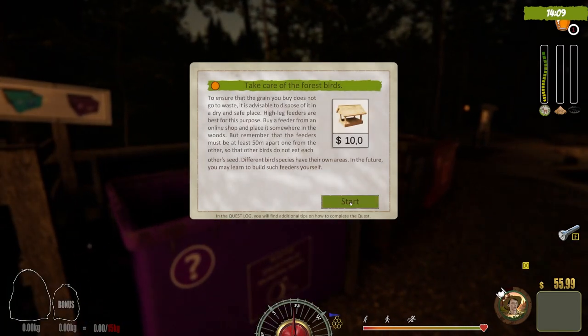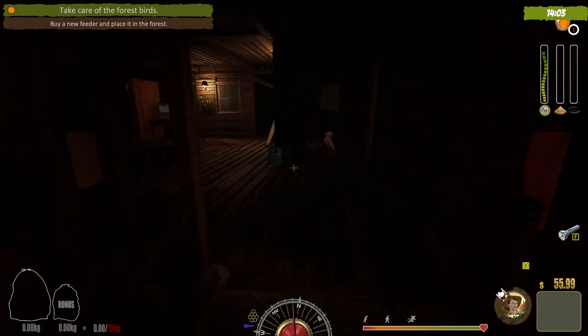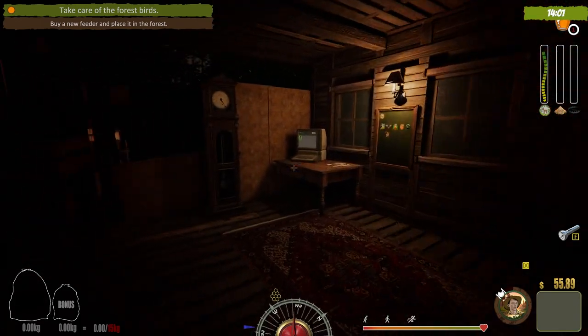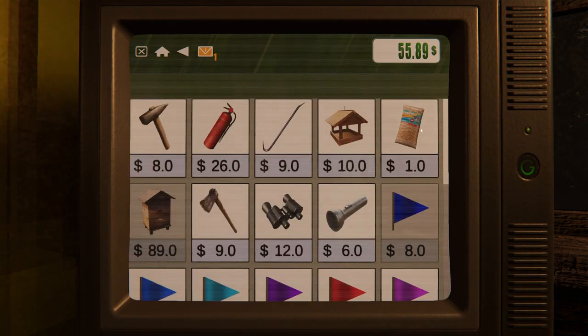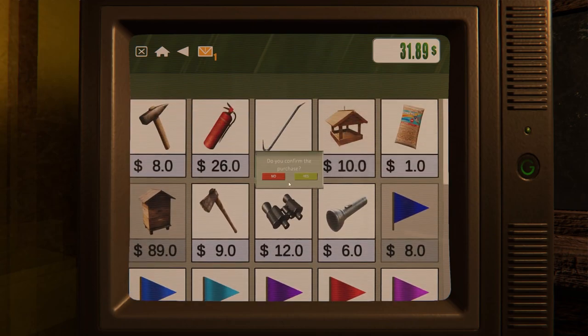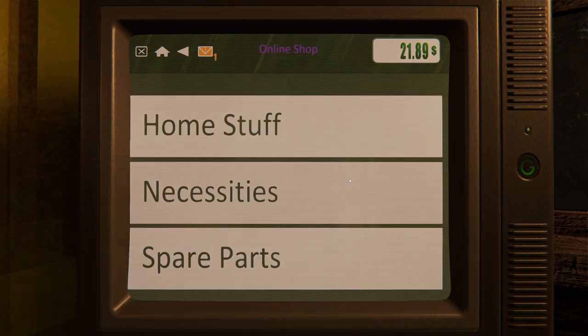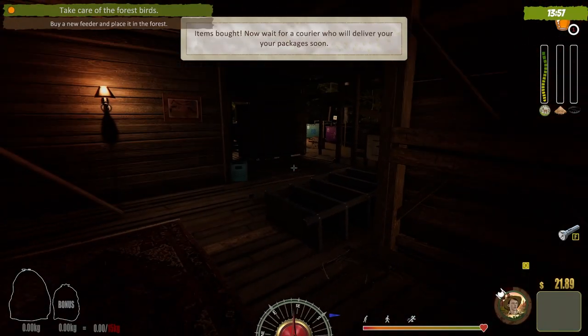Now we need to take care of the forest birds — buy a birdhouse, place it in the forest, and fill it with seeds. We go back to the computer. I also need to buy sandwiches to keep health up. We buy a birdhouse and we've still got money left.